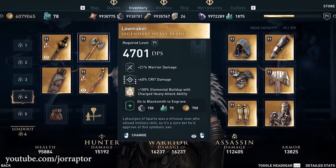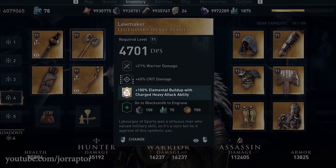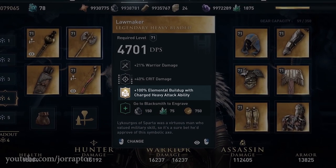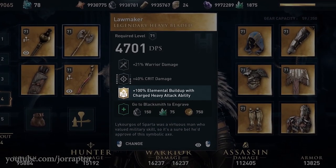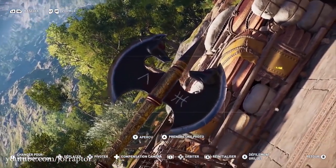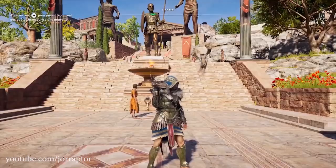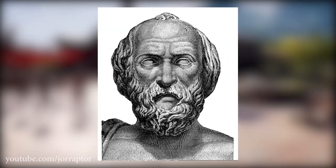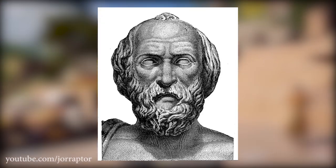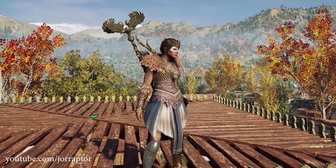I hope they changed the perk on the Lawgiver axe as well, because it's also not really exciting. Otherwise it'll just be a set you want to rock for the looks. It would be weird if they released the exact same pack as was leaked three months ago — I'd wonder what they changed and what took so long. The pack will release alongside a new lieutenant, Leiokorgos himself.